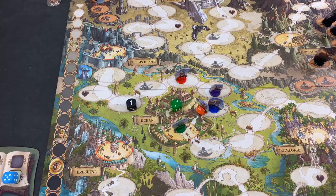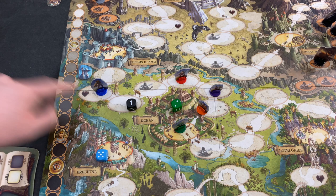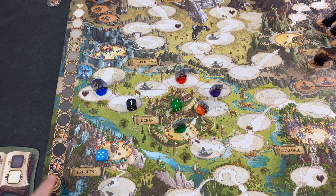We use the five for Aragorn — 1, 2, 3, 4, 5. We're losing a life point, bringing this one down. Three more steps and we're defeated — the ring is lost and all hope is gone.